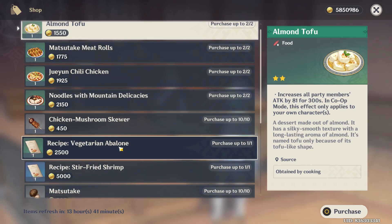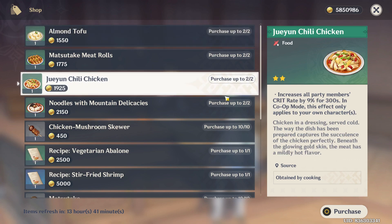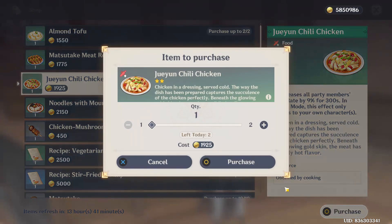You will see a menu on your screen, and at the top you can find the Jueyun Chili Chicken. It will cost you 1925 Mora, so just select it and click the purchase option.